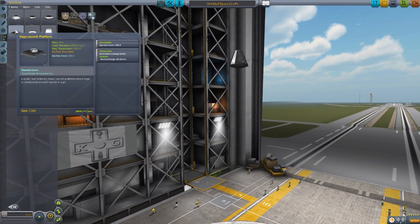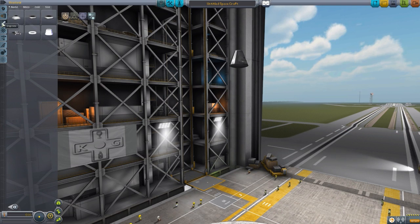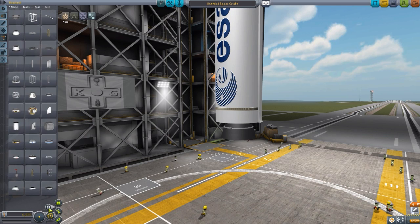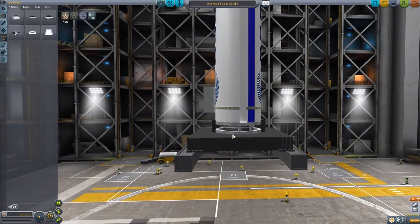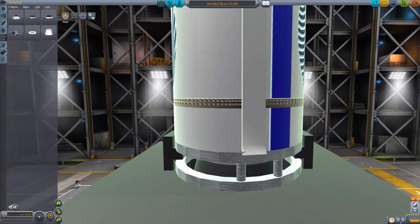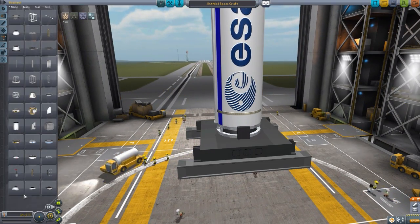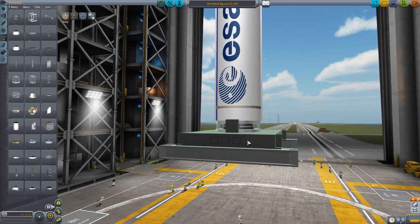And then lastly in structural we have the Vega launch platform. This is meant to be used in place of our standard launch stability enhancers. We take the first stage engine and attach this at the bottom — this is meant to be how it launches from, using this bottom section to stabilize the whole craft. Down at the bottom we have a nice little exhaust port for the engine to go into so it doesn't damage things. Very nice little addition — it makes it unique, as so many parts packs still rely on the standard launch stability enhancer, so it's kind of cool to see a mod come with its own.